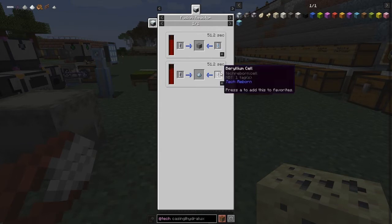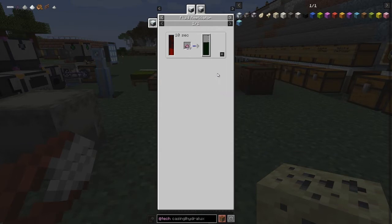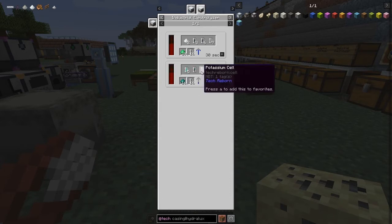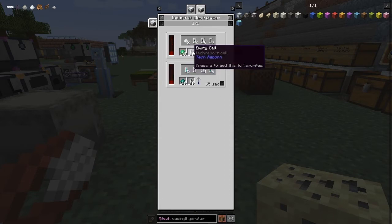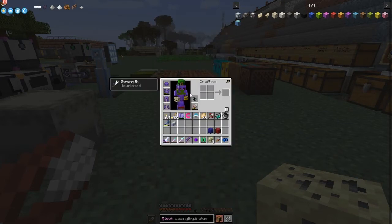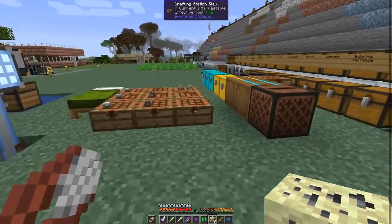For the beryllium recipe — we haven't got the fluid replicator yet — but you can use enderpearl dust, which gives you nitrogen and one beryllium. Or you can use emerald dust. Enderpearl dust is actually not that difficult, because we've got access to the End, so it's pretty easy to grind Endermen.